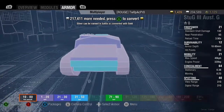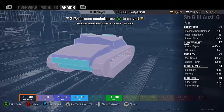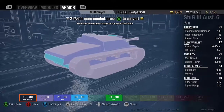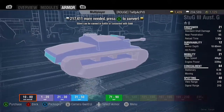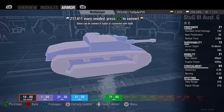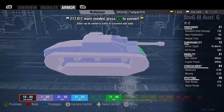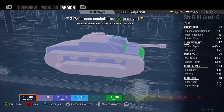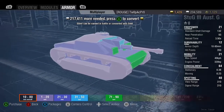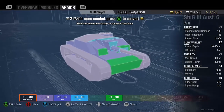Plus point two is manoeuvrability — it's a mobile turret, you can instantly see that. But the manoeuvrability has one drawback: the reverse. It doesn't go backwards — why don't you go backwards? Plus point three is its camo rating. It can be a good thing and a bad thing — good that they can't see it, but you can't see them either because it's got really poor view range. If you do get spotted, it's normally game over.